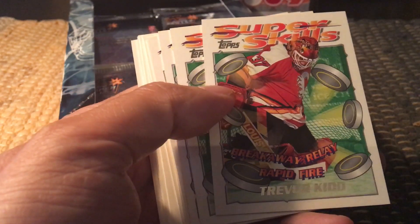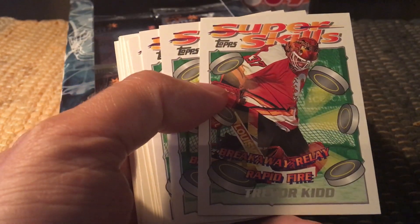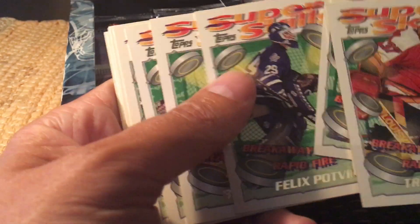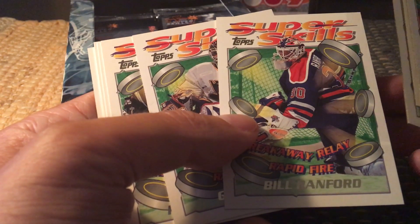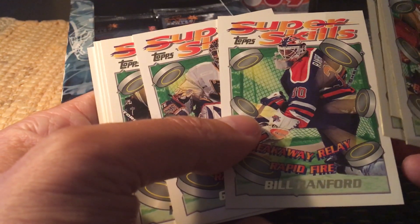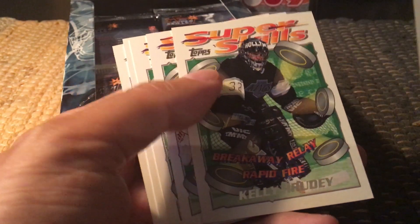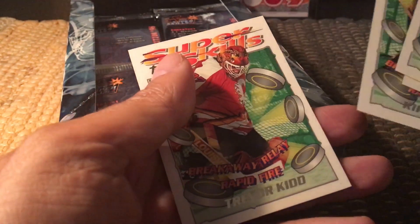You see these sort of 3D animated pucks on the cards. We have Trevor Kidd, Andy Moog who played with the Habs, Mike Vernon, Felix 'The Cat' Potvin, Billy Ranford — who was the goaltender for the Edmonton Oilers when they won in 1990 — Grant Fuhr, who was Gretzky's goaltender during his best years, Kelly Hrudey who was goaltender when they lost the Cup to the Montreal Canadiens, Eddie Belfour, Kirk McLean, and Trevor Kidd again. You can see there is repetition in these cards.